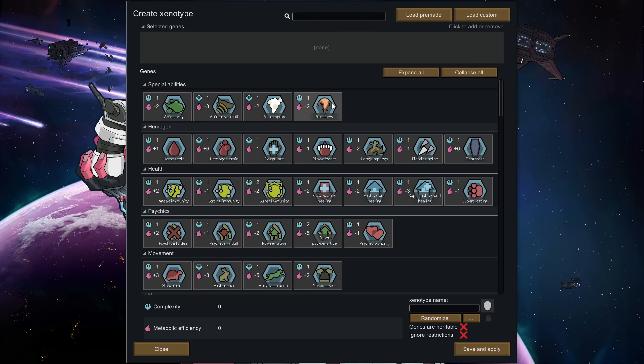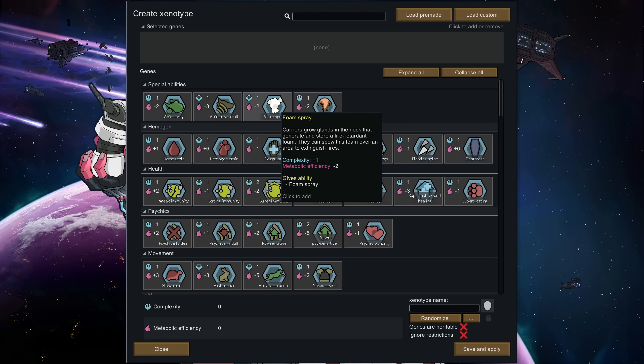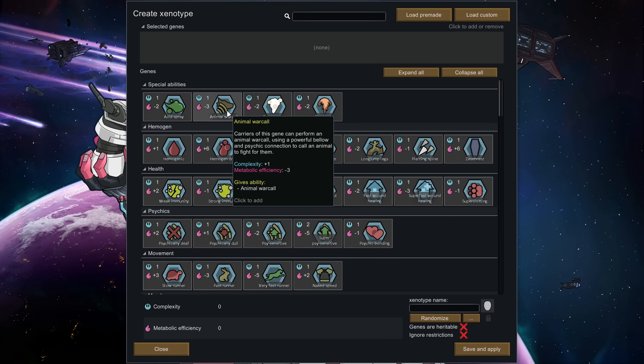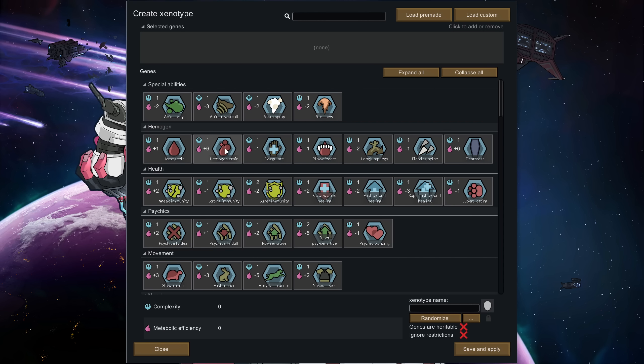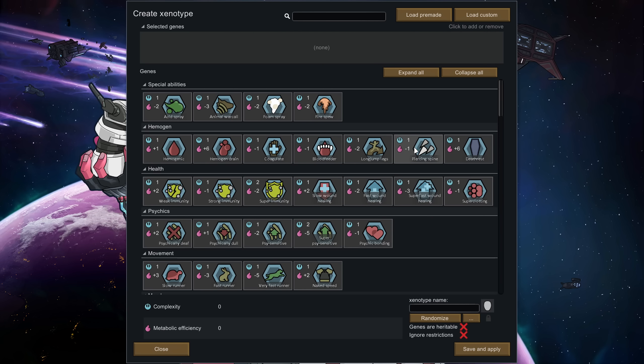Then you've got the ability to spray acid, spray fire, or spray fire foam out of your mouth — yes, that's a thing. And animal war call: I'll show a sample of that later, but basically it causes an area effect around you where animals will come to help you out. It's like an animal insanity pulser, but instead of going insane they actually come along to help you and then go away after about a day. This is also related to the Sanguophage vampire thing — you can drain blood from people, do some healing, bite them, and jump. We'll do more on that later.